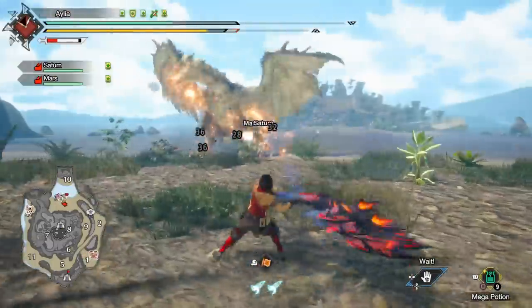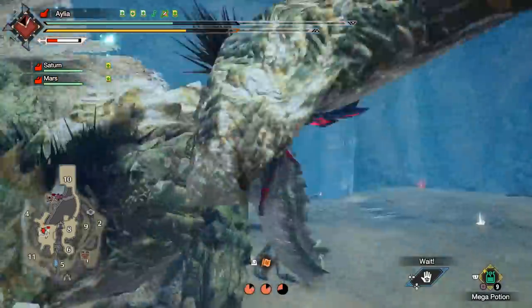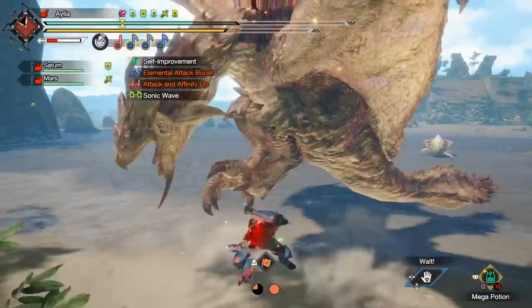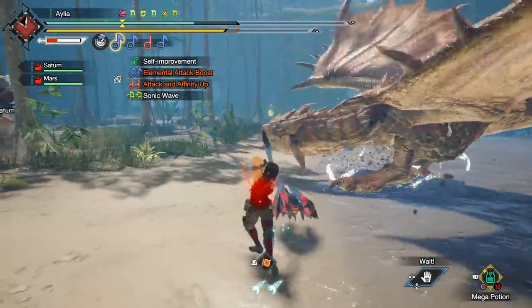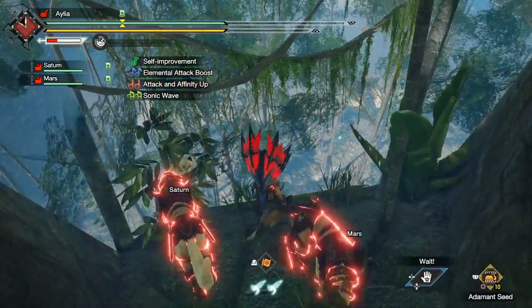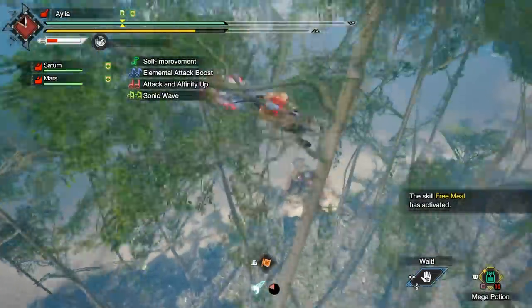The only catch is the Palamutes will pull out the Silkbinder either completely randomly, or as soon as you do your first bit of special Wyvern Riding damage on the hunt. So you want to start with a single aerial slap or a single Silkbinder attack to get the Palamutes going before you start your AFK watching them kill the monster thing. On top of that, at the start of the hunt you want to give them a demon drug and an armor skin, and every 3 minutes give them a might pill and an armor pill, just to have them at peak performance.